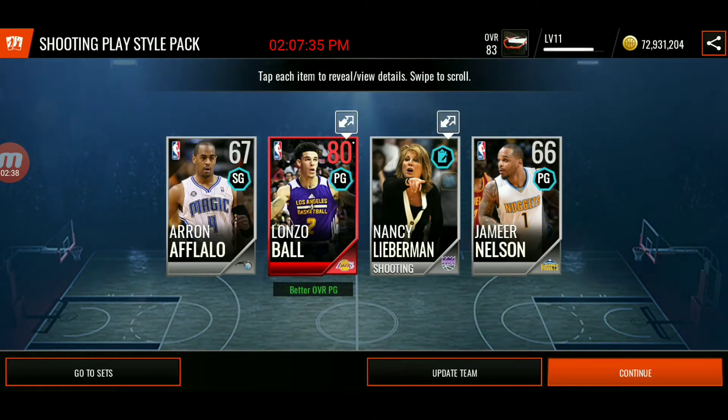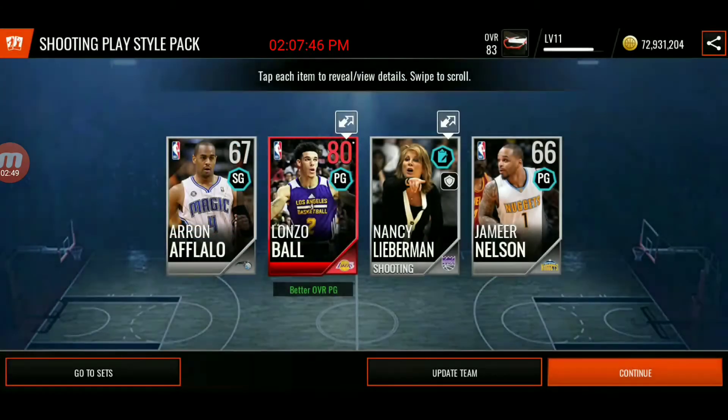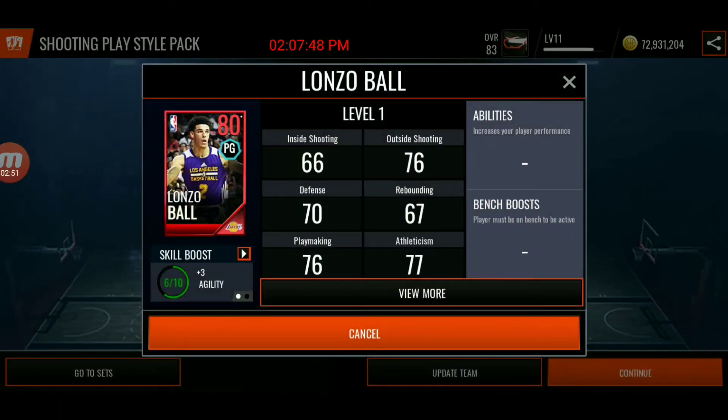We just got Lonzo Ball — Lonzo freaking Ball right now! You're probably like why are you so hype when you have so many coins — dude, I got the Lonzo gold and I have the elite. Outside shooting 76, inside 66 — how is his inside lower than his outside?